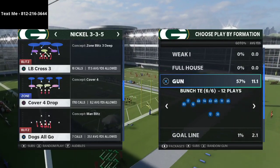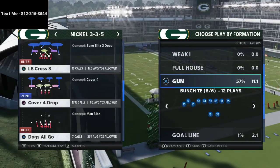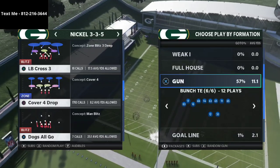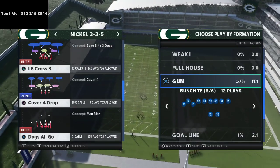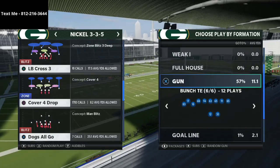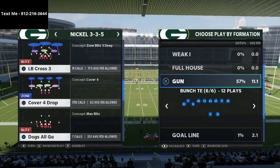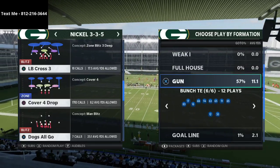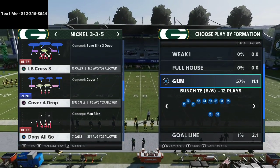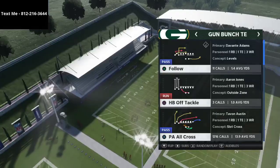My text message membership is exclusive videos for only people who text in. Every single week I sit down on Madden for about an hour and share an advanced scheme — whether it be a strong close west coast, a bunch tight end, bunch, trips, or anything that comes to mind. We talk both offense and defense. Big nickel, lots of schemes are already in there, and once you text in you get access to all of them. It updates every single week.